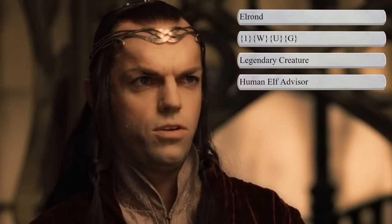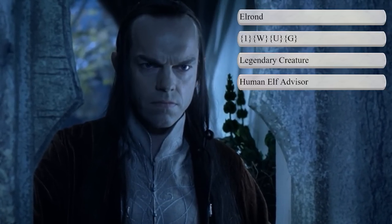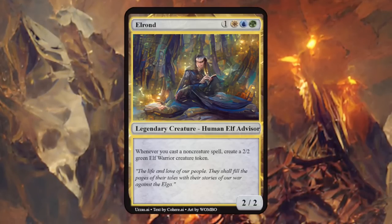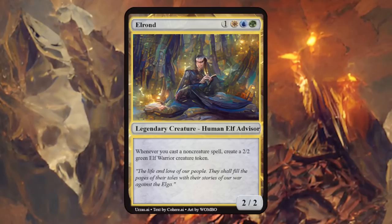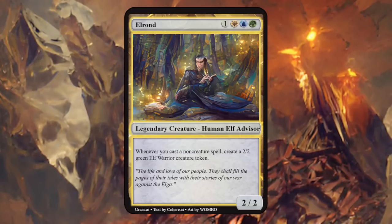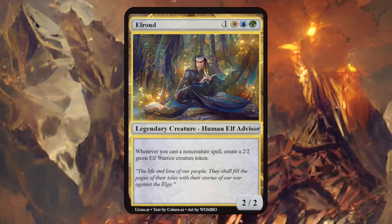Then we have Elrond, the half-elven Lord of Rivendell, a skillful warrior and commander of elven armies. I made him a human elf advisor for his role assembling the Fellowship, with blue, white, and green as his colors. Elrond is a 2/2 saying whenever we cast a non-creature spell, create a 2/2 green elf warrior creature token. I love the design — the blue cares about non-creature spells, green makes an elf, and white is happy making tokens. The card seems totally fine to print as is, though I could see making it slightly bigger, as cards like this tend to be on the smaller side.